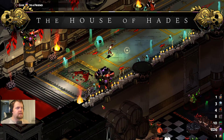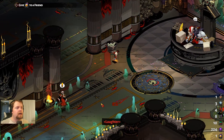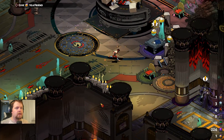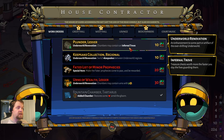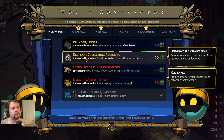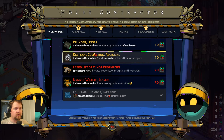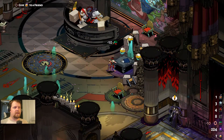Hello, welcome to Hades 1.0 episode 5. We had a pretty decent run last time but kind of choked on the third major boss. We got some gems last time too — underworld renovation chambers, internal infernal trove. You have to pay to get this done. We only have ten gems, so we don't really have enough for keepsakes right now.